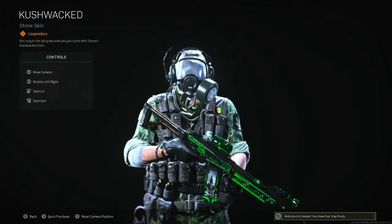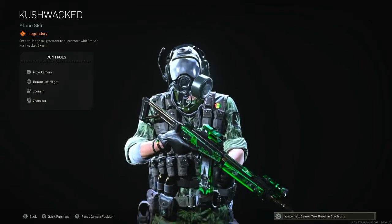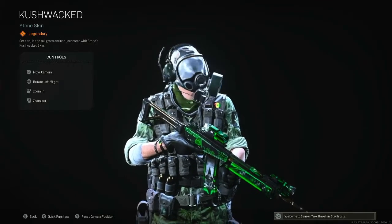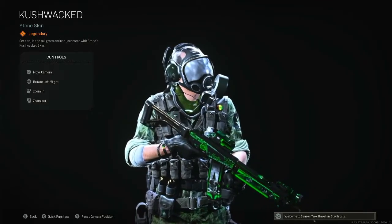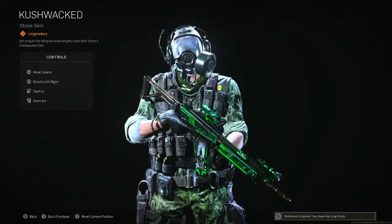What's up everyone, it's your boy Outlaw back with another video. This one is the Stone Kush Wax operator skin, unlocked by purchasing the Stoner's Delight bundle. Make sure to like and subscribe and hit that notification bell — I'll be bringing you more videos just like this.